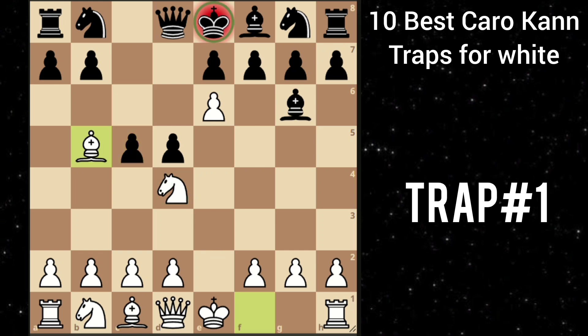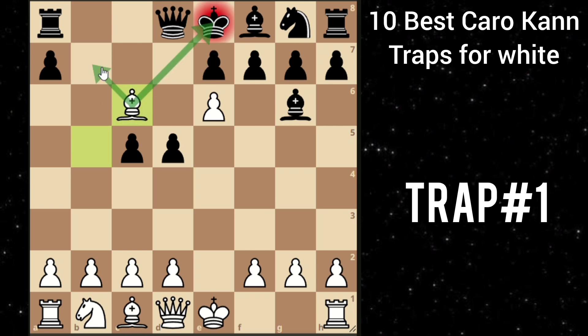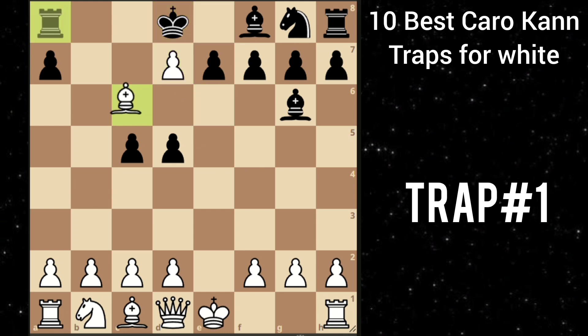When he goes knight c6, then you play knight takes c6. And after pawn takes, you play bishop takes c6 and now he is forced to block with the queen. Then you can take this queen with the pawn and after king moves, you can take the rook as well. And now you are completely winning in just 10 moves.